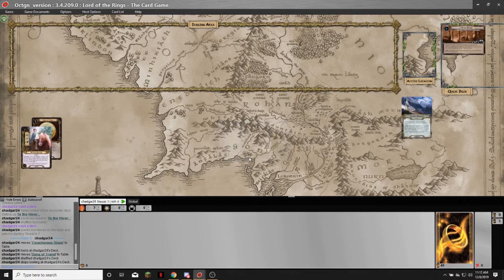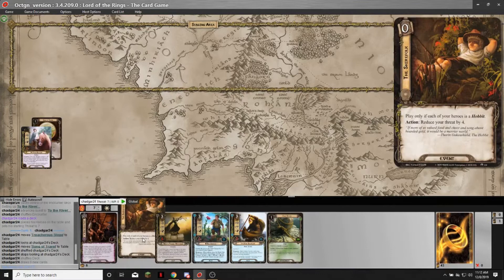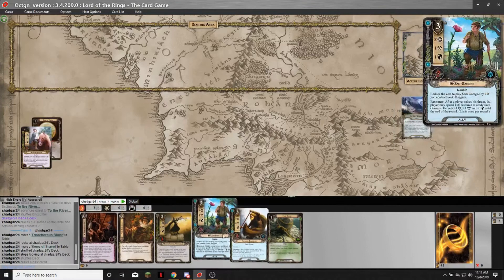Let's take a mulligan. Do I like this hand? Yes, I do, because I have Sam, and that's the card I'm digging for. I'm also going to be able to drop my threat down to three. Yeah, I'm going to have a great starting hand.